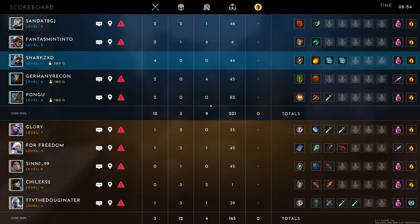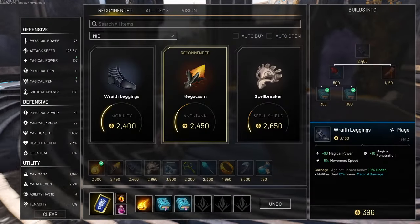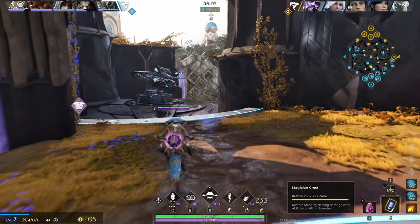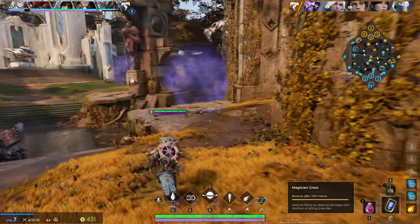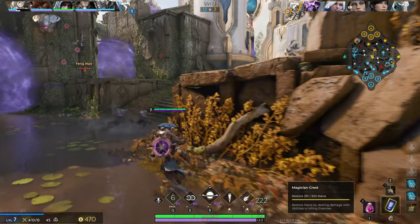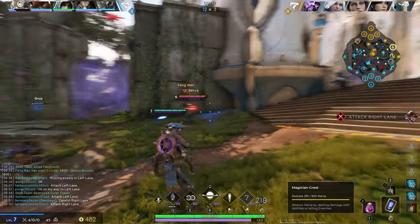We're going for Combustion this time and not Megacosm, because Megacosm is better against tanks and the enemy team is quite squishy. They only have Aurora really who would be the most beefy of the enemy team. And we're not really trying to fight her that much.